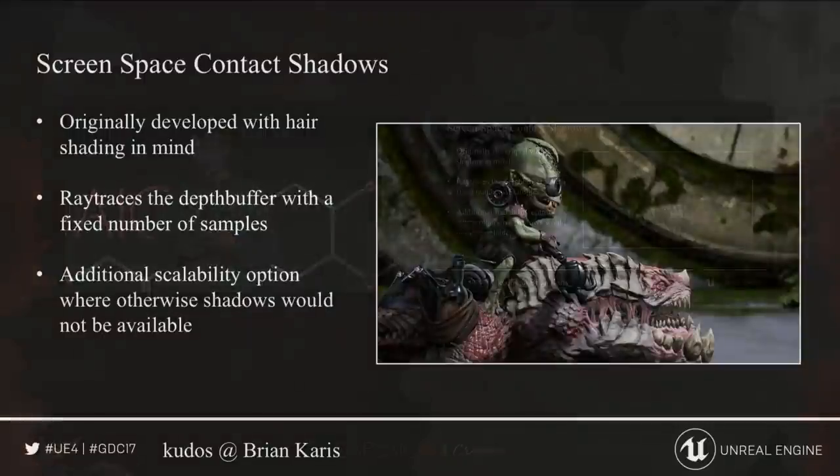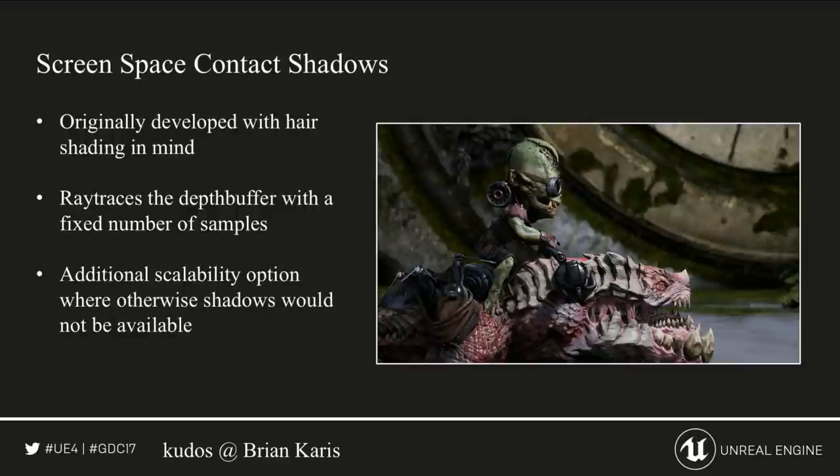Another shadowing technique is our screen-space contact shadows. Those were originally developed with hair shading in mind. They take the depth buffer and ray trace it for a short distance with a fixed number of samples in the direction of the light source. That gives us additional scalability options where otherwise no shadows would be available — especially for hair shading, which would otherwise glow when entering an area with no shadows.